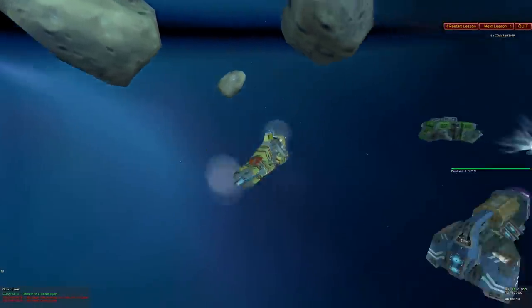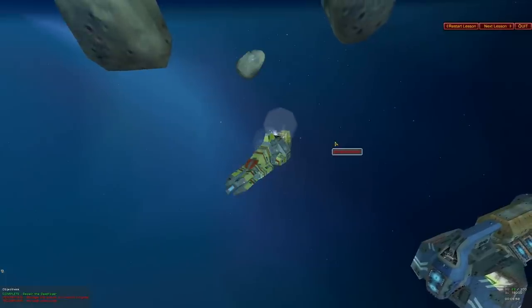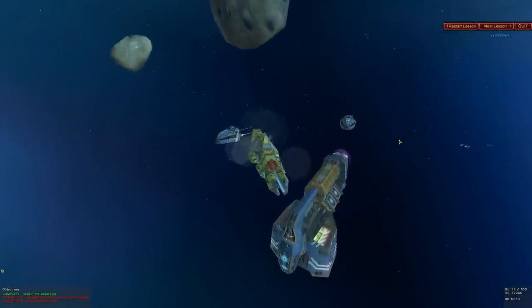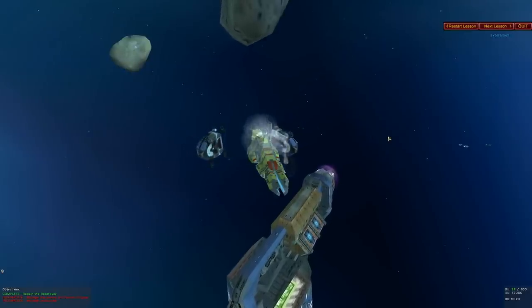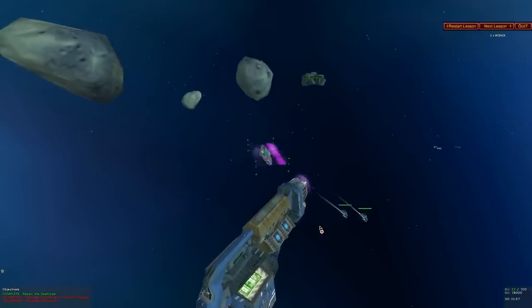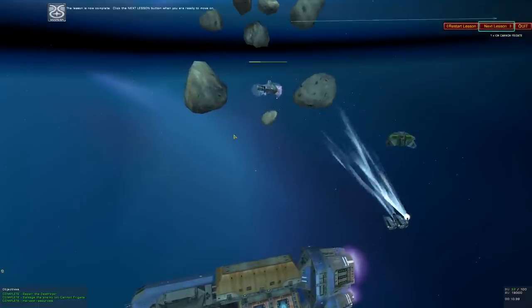Saw a lot of these in Homeworld 1 — the Taiidan iron cannon. Taiidan iron cannon, get repaired. Unfortunately, this thing isn't going to shoot back. Look how the destroyer kindly moves out of the way. Workers will have little salvaging arms — that's all it takes. Enemy vessel now under fleet control. The lesson is now complete.